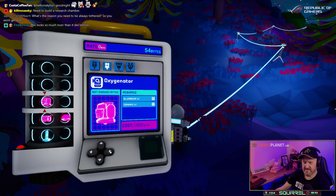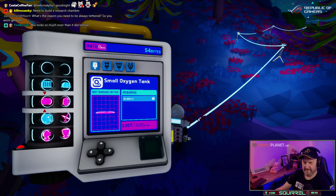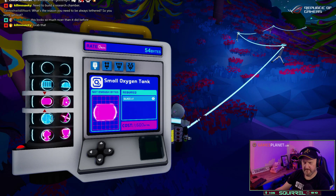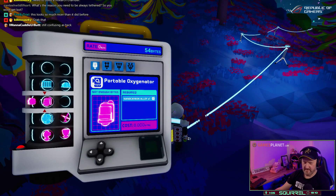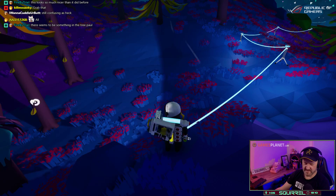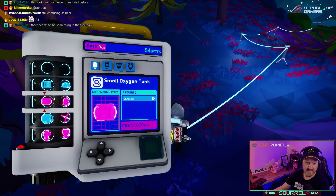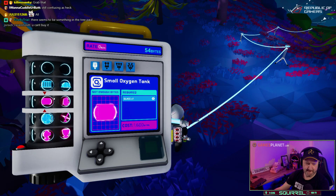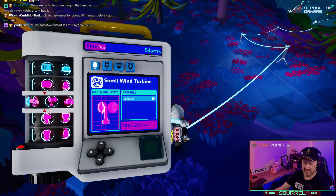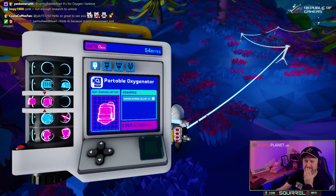What do we need? Oxygenator, large storage shelter. What is going on? Why is some blue and some pink? Small... pink is what you can't afford and blue is what you can afford or already researched. Blue is already researched, grey is to be researched because you can afford it, and pink you can't afford.